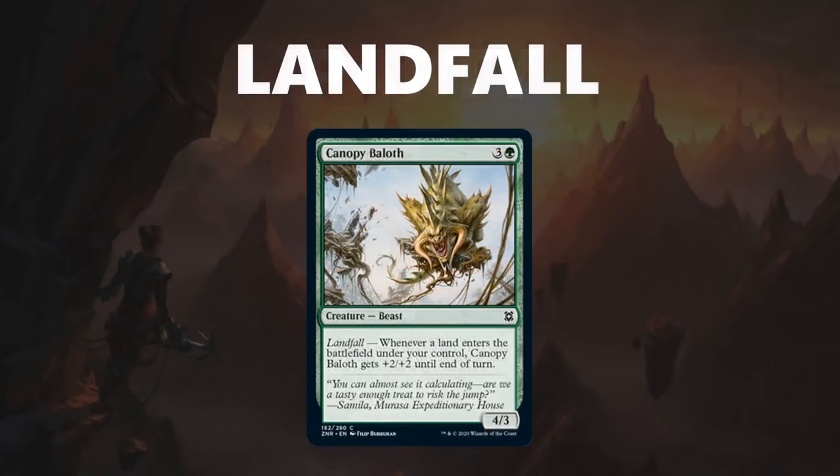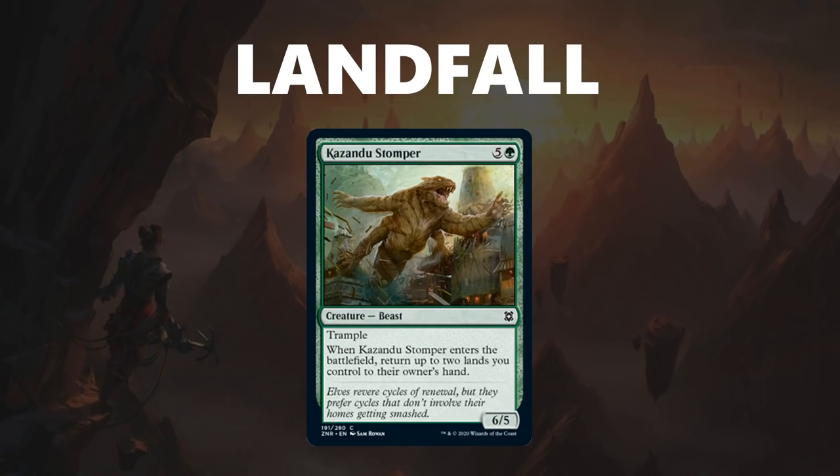On to some returning mechanics, starting with Landfall. Landfall rewards you for having lands enter the battlefield, often with a stats boost. Landfall often makes it easier to attack than block because, with cards like Canopy Baloth, the creature will only get the stats buff on your turn when you have made the land drop. Landfall also incentivizes you to find ways to play multiple lands in one turn, or find ways to play lands consistently over the course of the game. For example, Kazandu's Stomper bounces two of your lands back to your hand when it enters the battlefield, which may seem like a downside, but with the Landfall mechanic it can be exactly what you need to consistently get those triggers. It is also optional in case you need to cast back-to-back Stompers.